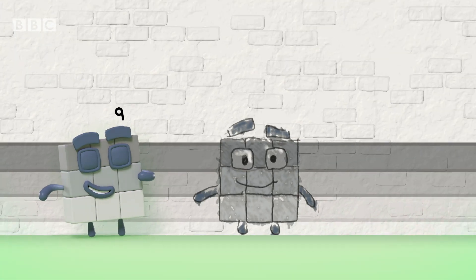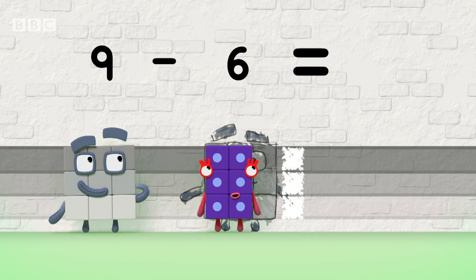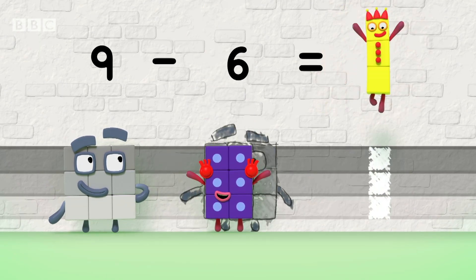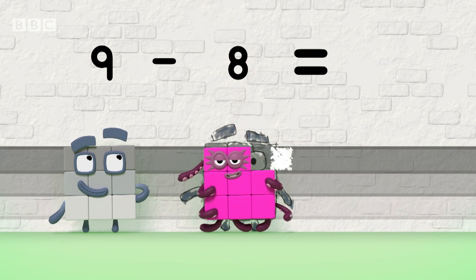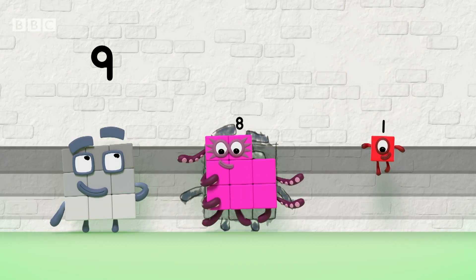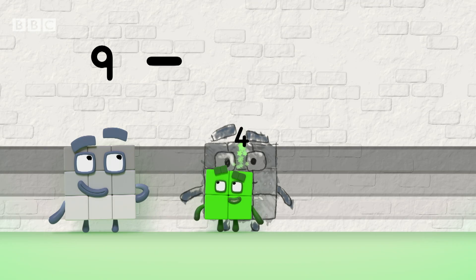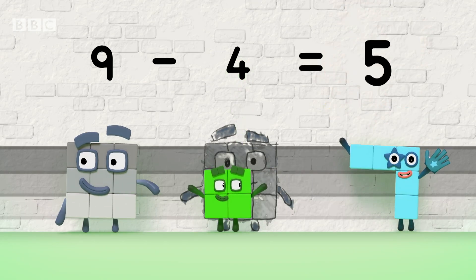So what's the difference? Nine minus six equals three — that's the difference. Three. Nine minus me equals one — that's the difference. One. Nine minus four equals five — that's the difference. Five.